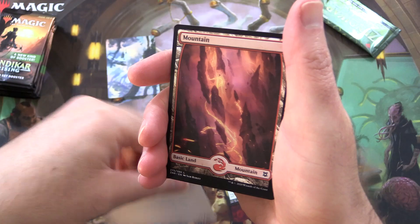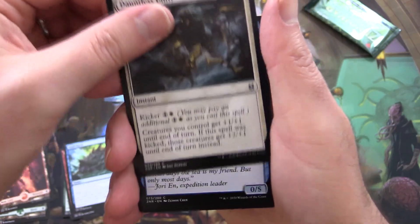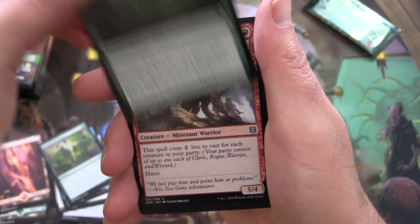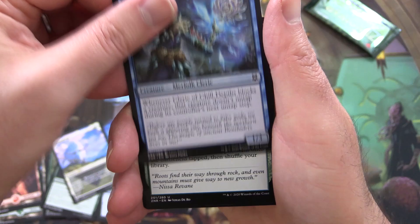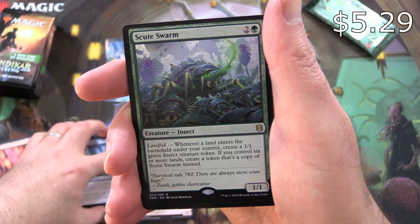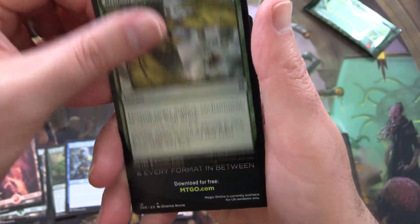What is it? Linvala, Shield of Seagate. A very cool mountain. Shill Shield. Dauntless Unity. Risen Riptide. Reclaim the Wastes. Nissa's Zendikon. Shatterskull Minotaur for the uncommons. McKindy Ox. Cleric of Chill Depths. Roiling Regrowth. Another uncommon. And Scute Swarm, the Notorious — this thing basically copies itself. Pretty crazy. Foil Broken Wings. And nothing from the list there either.